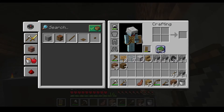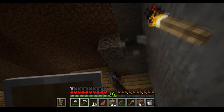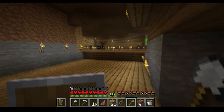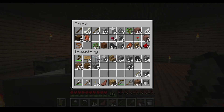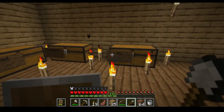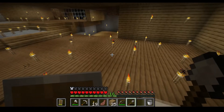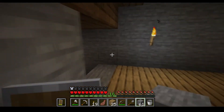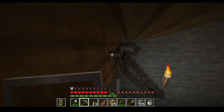Do I have any more torches? No, we'll go ahead and make some real quick. Stick in the coal - in case you forgot, if you're new, stick plus coal makes torches. I believe I actually have actual stone because I went ahead and smelted some last time I was on. You can smelt cobblestone in the furnace to make stone.